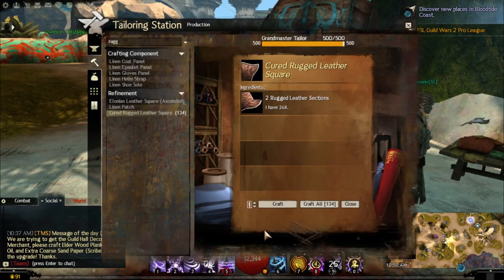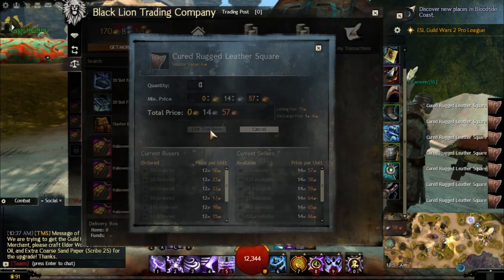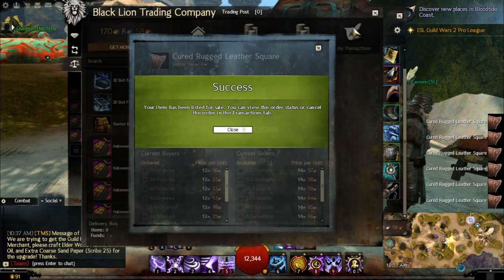I sold all 125 rugged leather squares for around 18 gold 20 silver. And with all the listing fees and trading post fees taken off, you're making over a gold profit.